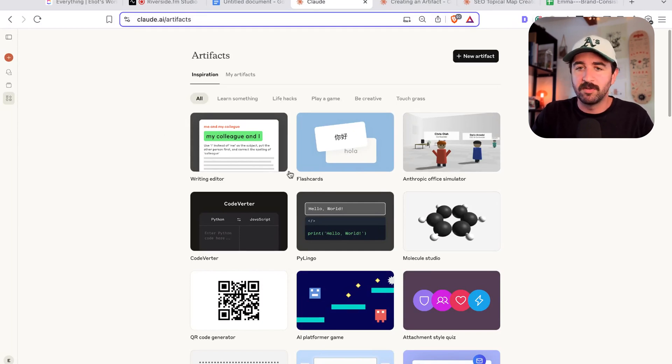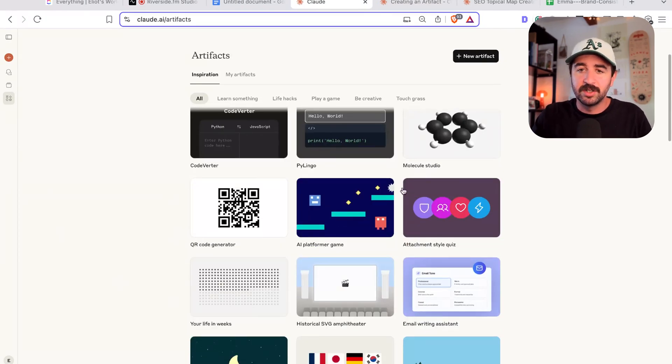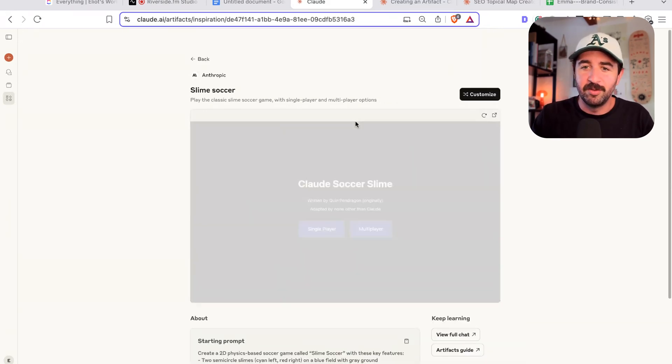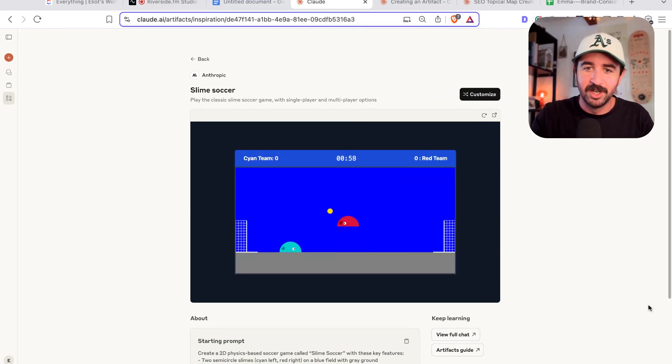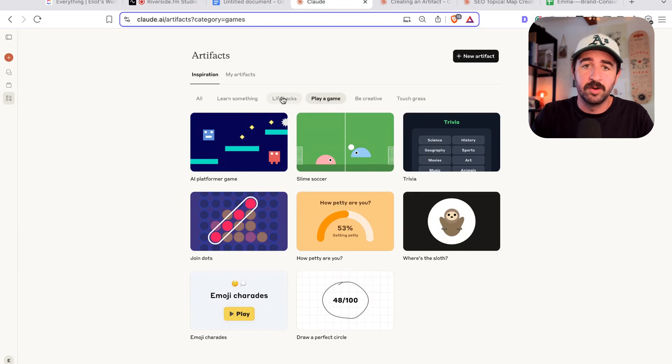You can see there's all sorts of simple stuff that are ready in this space for you to start using — whether that's a writing editor, flashcards, all sorts of things. This one I love: Slime Soccer. If you went to school with me, you'll know we spent hours playing this little slime soccer game. It's pretty simple and it's been around on the web for ages, but it's just a very simple explanation of the sort of stuff you can build in Claude. Anyone can start building and publishing apps and tools within Claude within seconds.